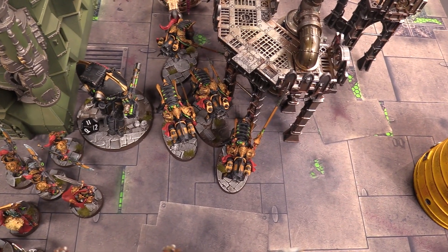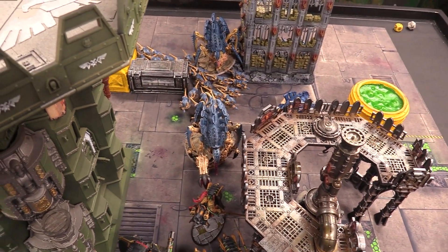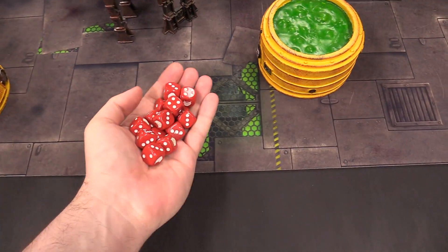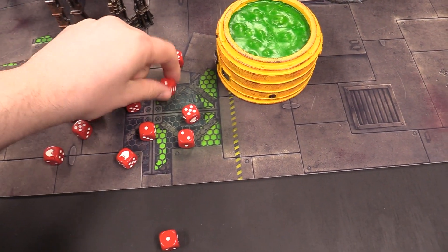Moving to the charge phase, Josh decides to charge the Telamon in first rather than the Shield Captain, to avoid the auto-hitting flamer overwatch. The Tyrannofex calls overwatch — D6 plus six auto hits at strength six, rolling eight. Three wounding hits at AP minus three — the Telamon fails one, reduces damage to one and ignores it on a six. The Telamon doesn't care.